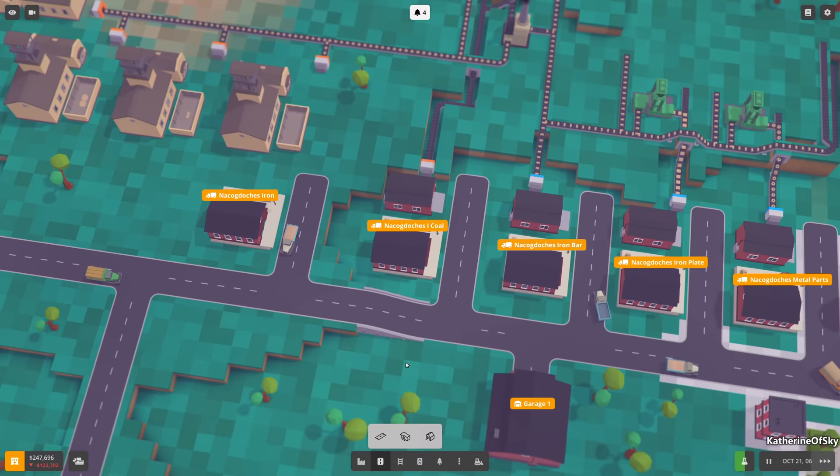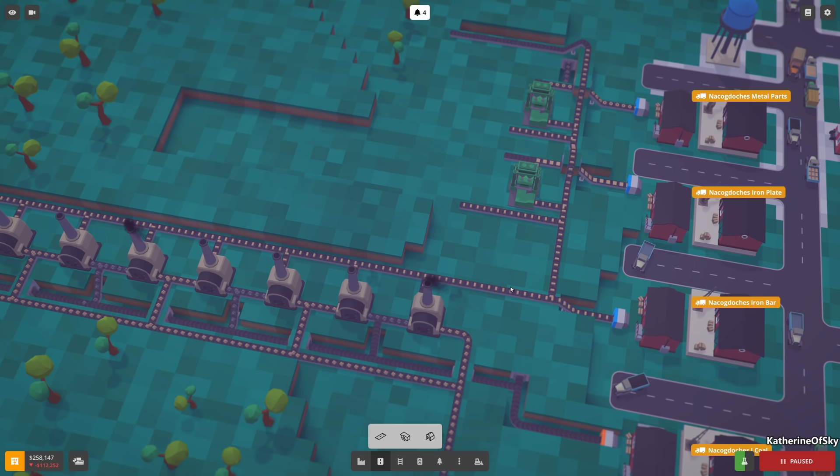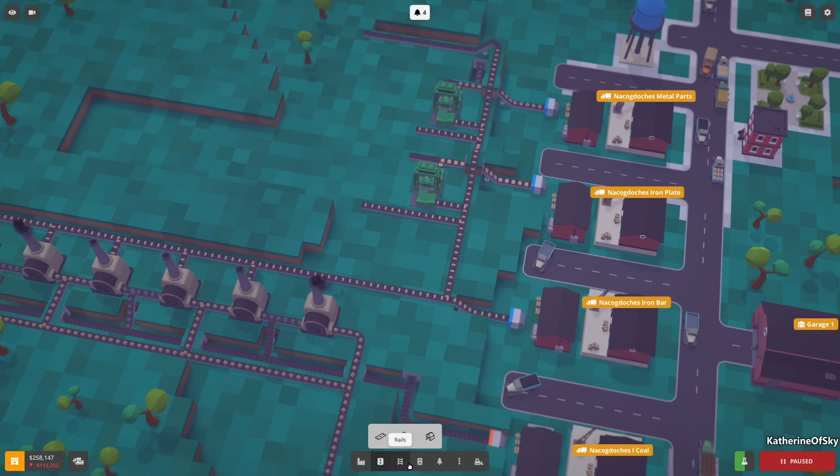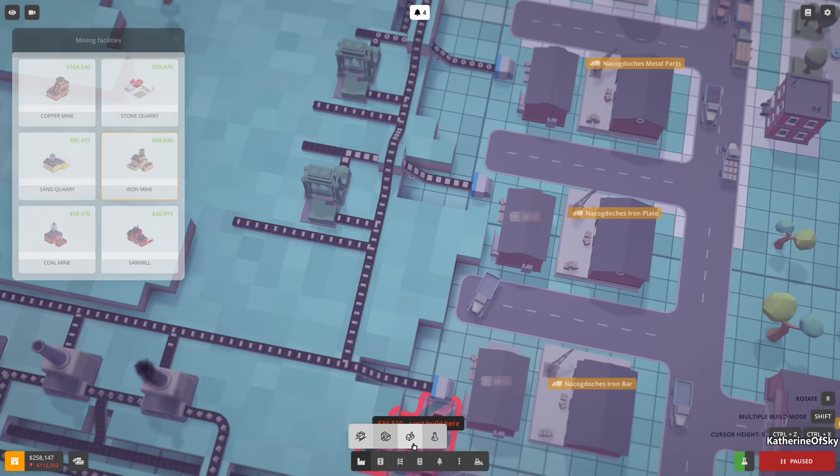We don't need to fix the conveyor belts yet - we need to put down the machines. We'll have a couple of machines making steel. We have iron bars aplenty - very good. But there's not much coal on this belt - geez.